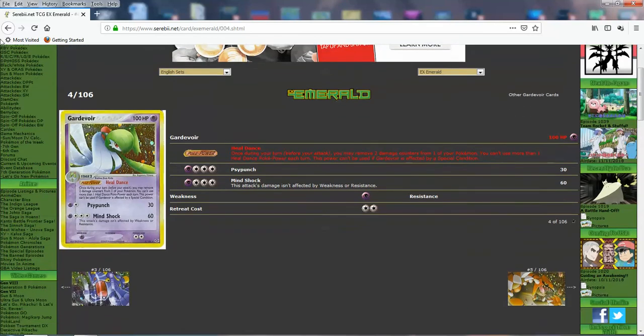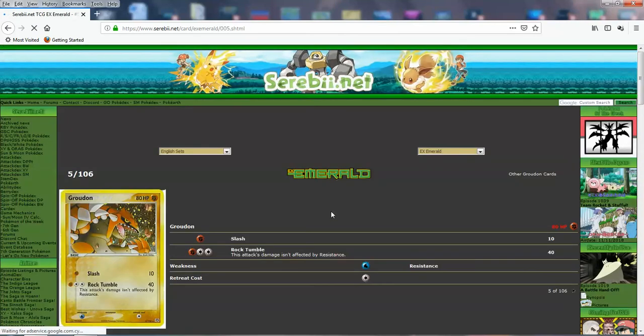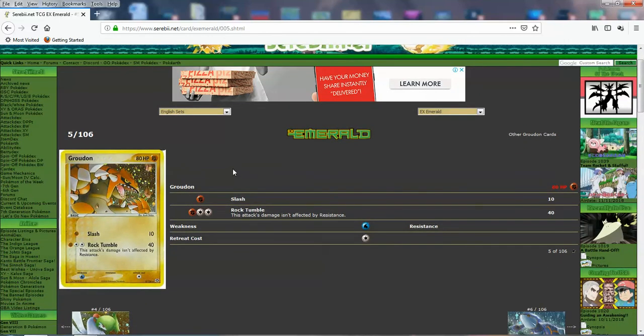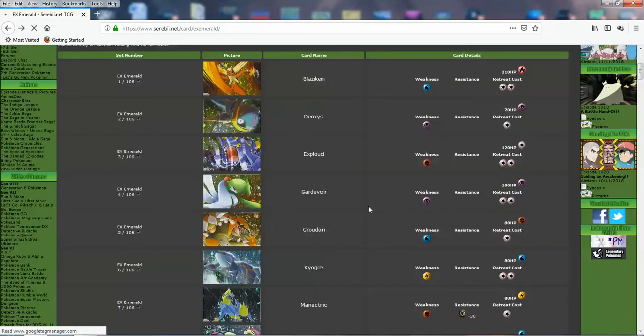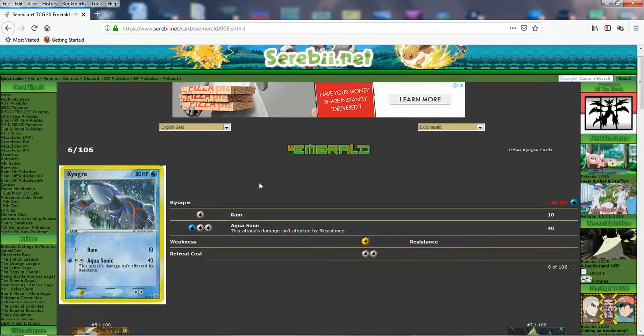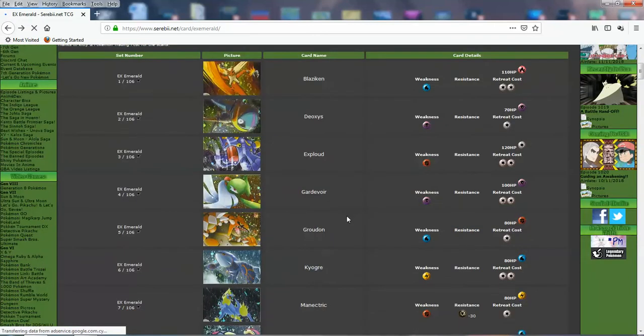We got Groudon and Kyogre in here — really sweet looking Holo cards. Groudon does Slash and Rock Tumble. Good stuff for a basic Pokemon — 80 HP, doesn't give a double prize. For back then it's good stuff. Having 80 HP doing 40 not affected by resistance is nice. And then Kyogre — this one looks pretty amazing. They may have modeled after the Primal Clash full art in a way. You do Ram and Aquasonic — 40 for 3, not affected by resistance. Good stuff.